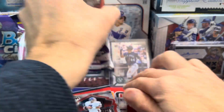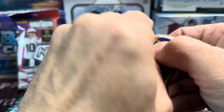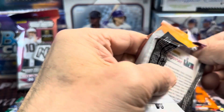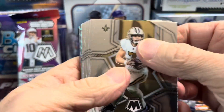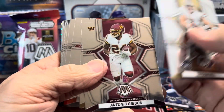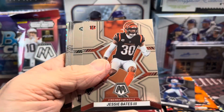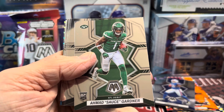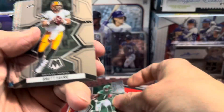I do think that these hanger packs are actually quite a good value. But once again, like all these retail products, they're not all going to be that great. So let's see if we can pull anything here. There's a nice Modster Garner NFL debut. So you can see right at the bottom there, it says NFL debut — if you're not familiar with how they make these Mosaic cards.